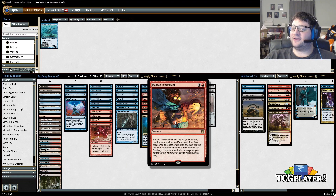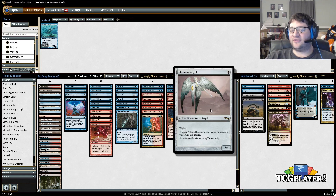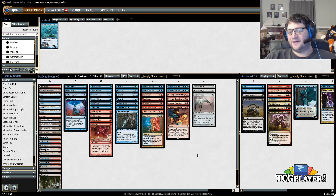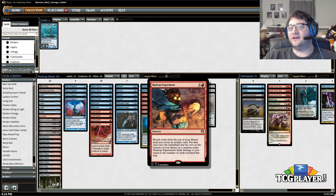The idea is you cast Madcap Experiment and you get a creature where the drawback of the card is negated. That means either Platinum Emperion — an eight-drop 8/8 that says your life total can't change — or more risky but more fun, Platinum Angel, which of course says you can't lose the game and your opponents can't win.